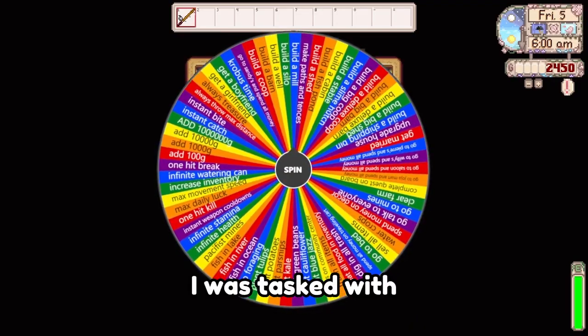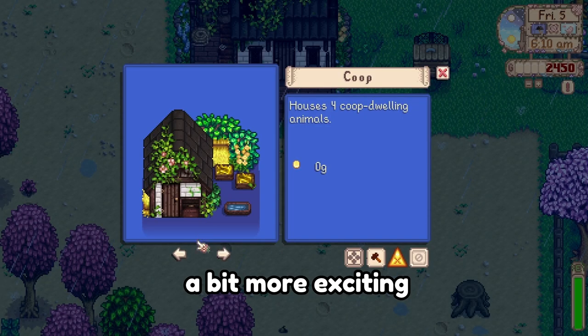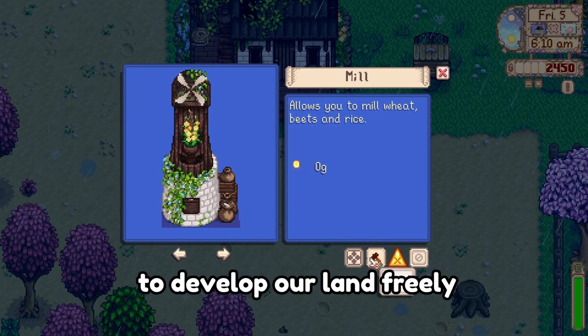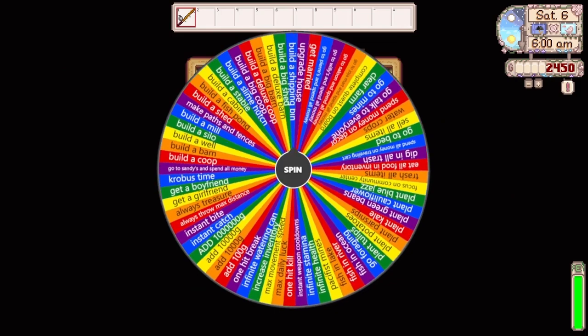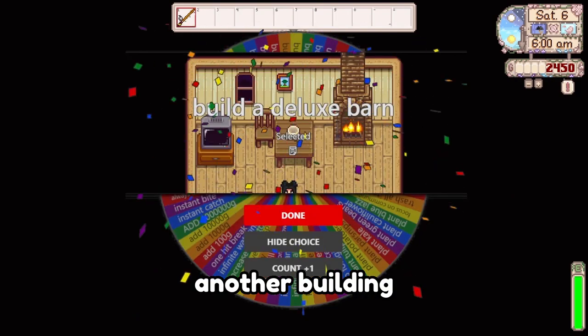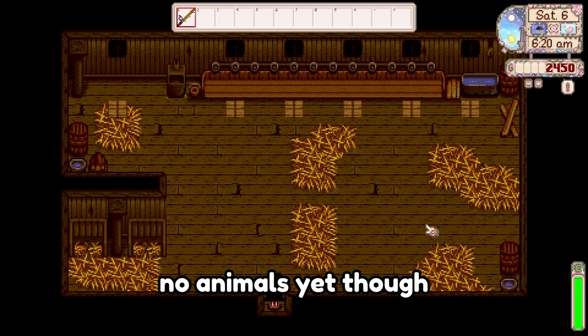On day 5, I was tasked with building a mill. To make this challenge a bit more exciting, upgrades go a bit smoother — that way we were able to develop our land freely, per the wheel's instructions. Another spin, another building! And a hefty one at that. No animals yet, though.